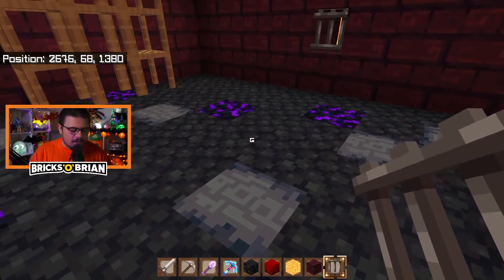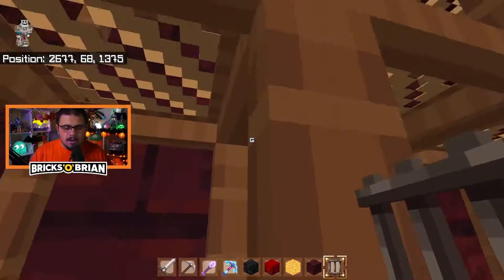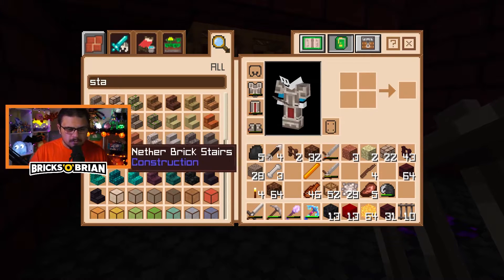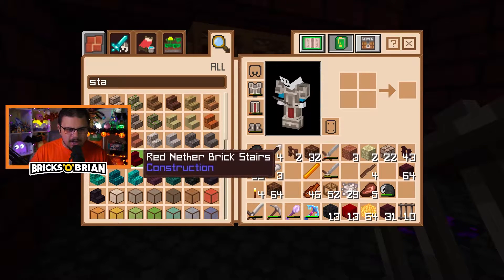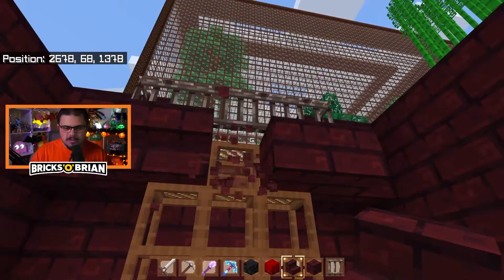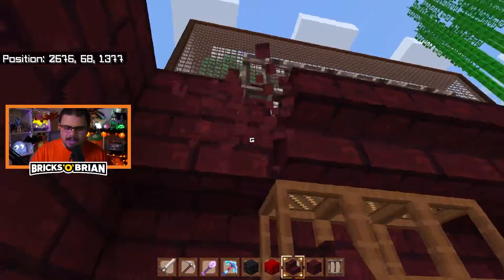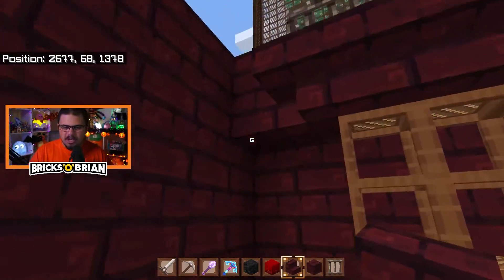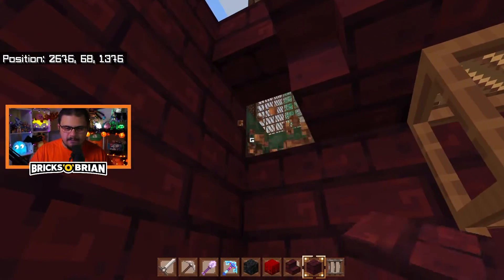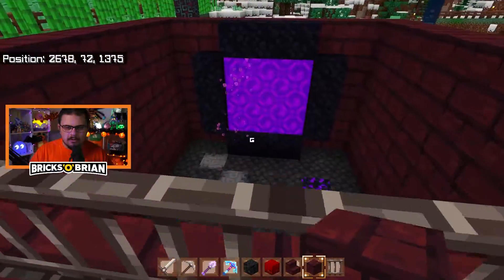I'm also going to do the thing with the stairs that I talked about before — change these into nether brick stairs, because it just makes it seem a bit more fashionable. There's red nether brick stairs, which is kind of weird. Like that — see? It just makes it look like a podium, like a terrace sort of deal. It works totally functionally as I thought it would. Right over this way — boom, there you go.